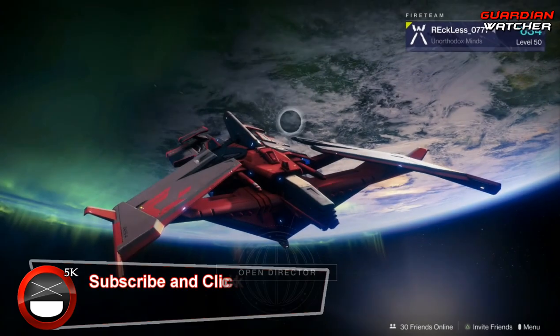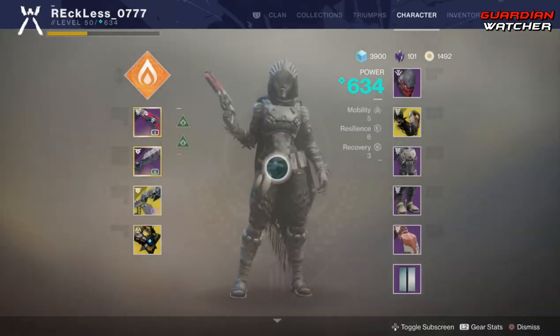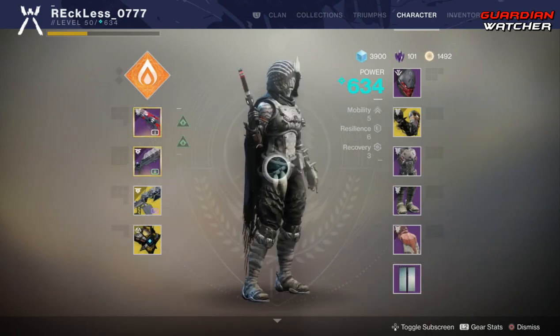What's up guys, Reckless here, and welcome to Guardian Watcher. It is week 71 of Xur, but before we get into the video, if you haven't already entered into the Destiny 2 Forsaken Annual Pass giveaway for the month of February 2019, then click on the link in the description box below for your chance to win.